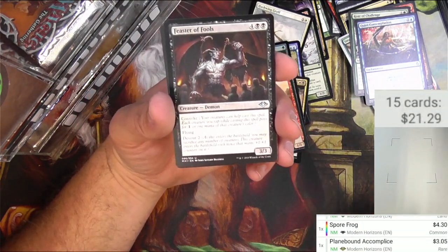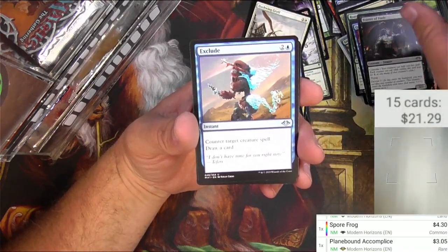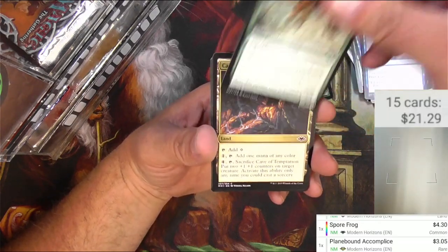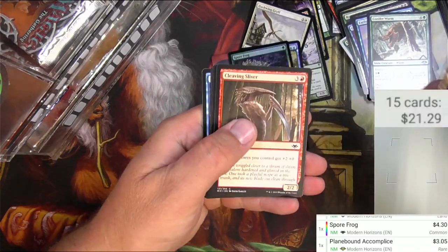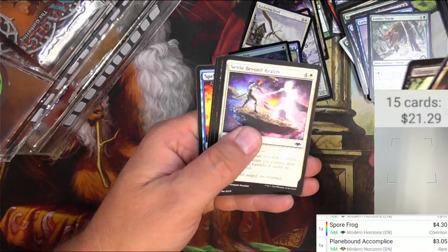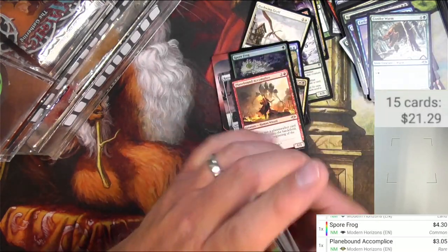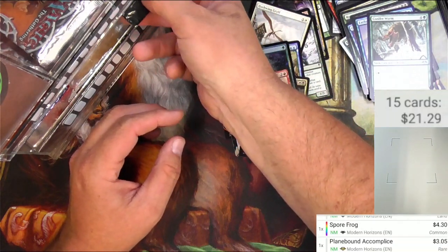Feaster of Fools, Exclude, Conifer Worm — some commons, we'll go through these a little quicker. Settle Beyond Reality, Recruit the Worthy. Alright, next pack.